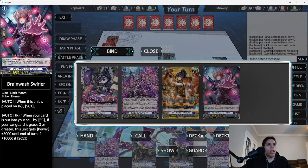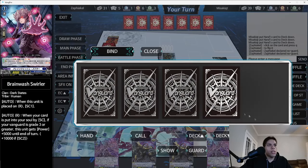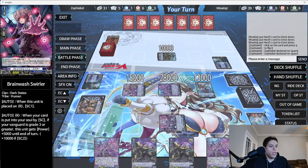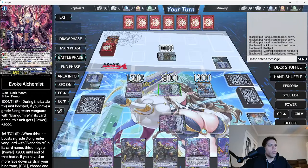If you right click on your bind zone and control click, it'll turn them all face down. Then we get to draw a card. He gains 10K power since we have four bound, and we use the skill on the last one to restand.